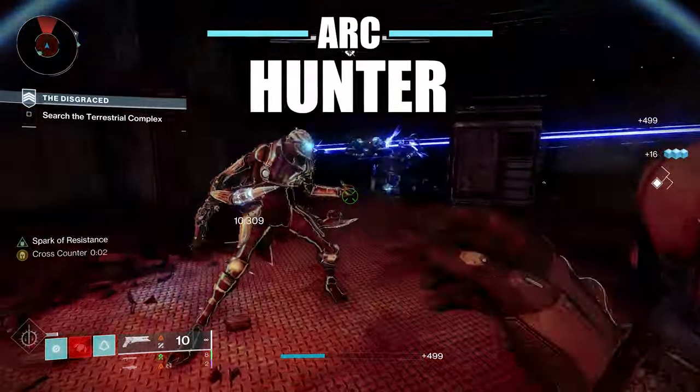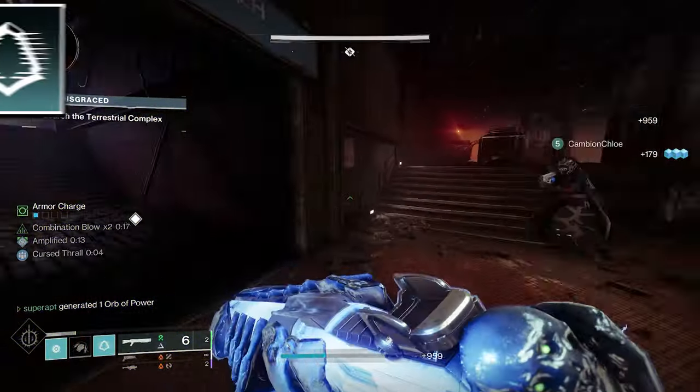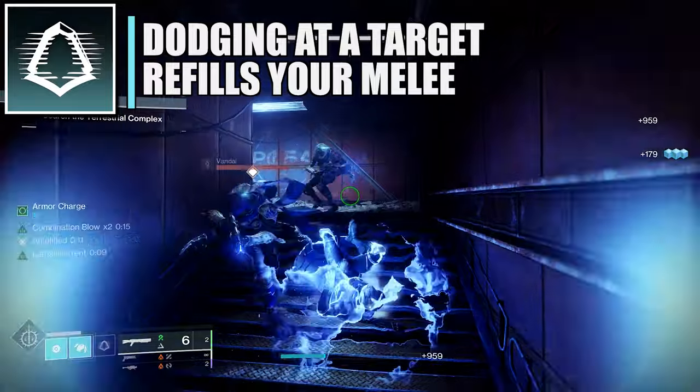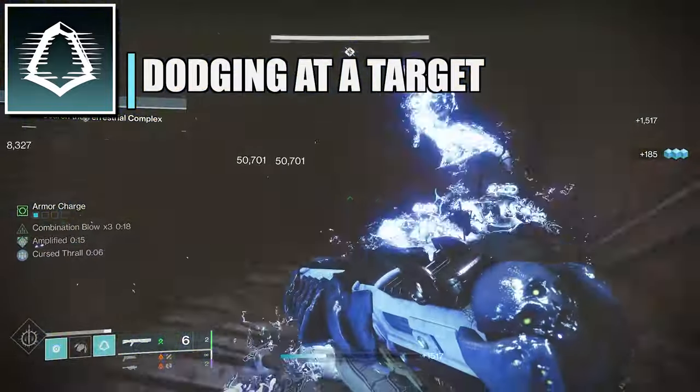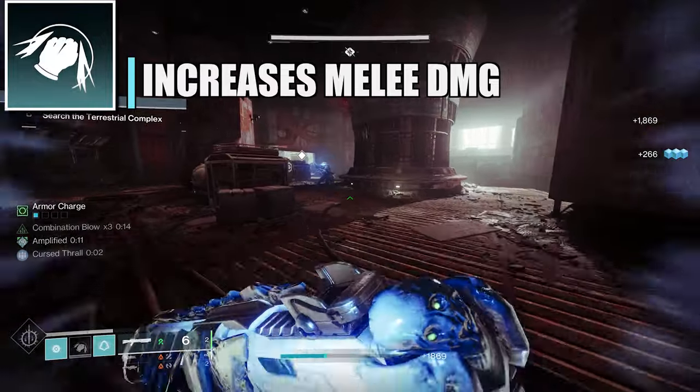If you like going invisible non-stop and having unlimited volatile rounds, this void build is for you. Now onto the third hunter build — the arc subclass. For the super go for Gathering Storm, and for the abilities use Gambler's Dodge — dodging near an enemy recharges your melee ability.